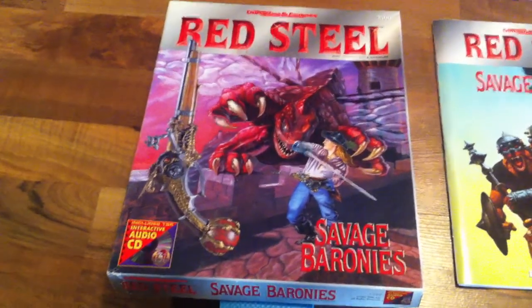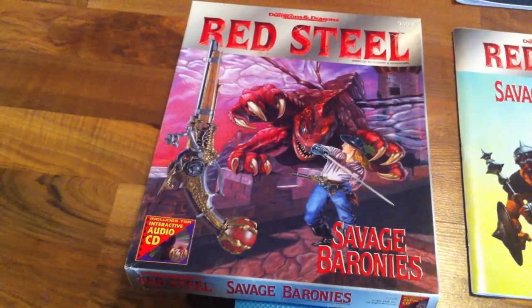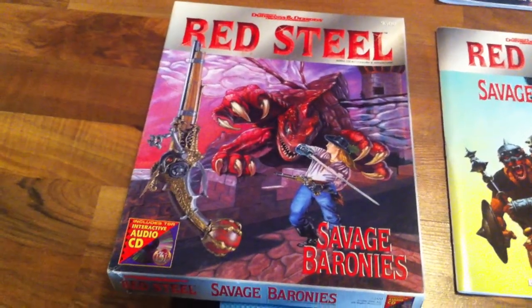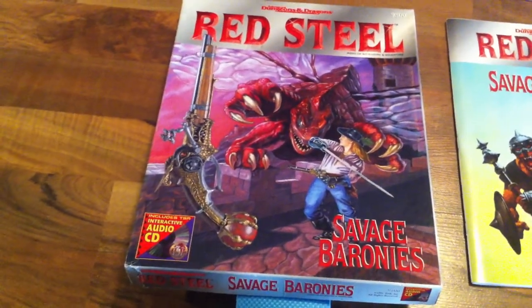This is a Red Steel box set for Advanced Dungeons & Dragons. It came out in 1995. It is a campaign and if you're thinking about actually picking this up, I just wanted to show everyone what you would find in it.